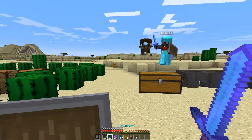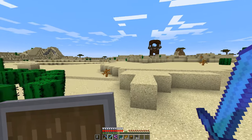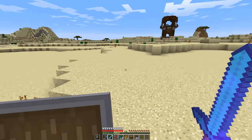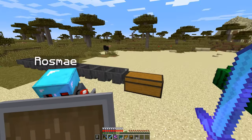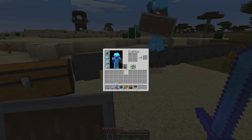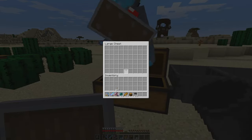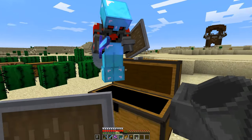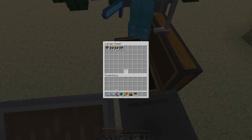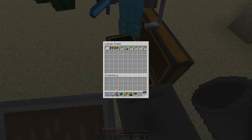We've decided that because we need a bunch of glass for the guardian farm, we're going to take an area designated for a perimeter for farms later and build a super smelter next to it so we can just crank out a bunch of glass. Oh my gosh, this really hurts — the number of hoppers and the amount of iron we need. It's not much on a grand scale, but just having started somewhat recently, it's painful.